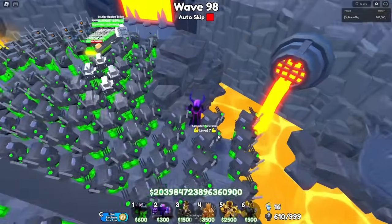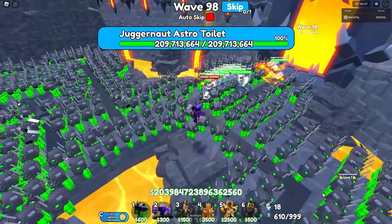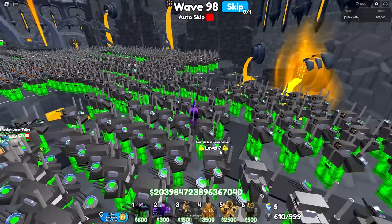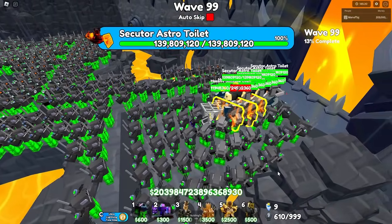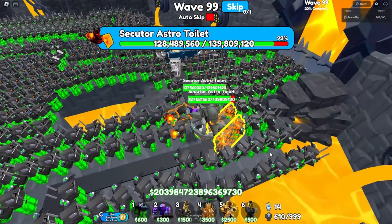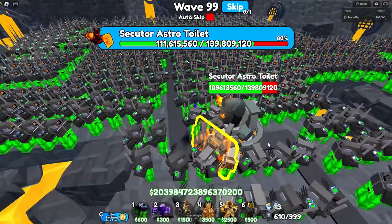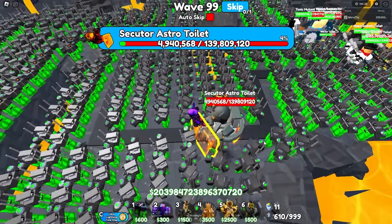We're up to the wave 140 boss. I accidentally spawn Juggernaut Astro Toilets instead of Secular Astro Toilets - I delete all three and spawn the correct ones. Three Secular Astro Toilets, each with 139 million health and a shield. We already took out the first one, then the second, and now only one is left. They barely even got to the halfway point. In 3, 2, 1 - we beat the wave.